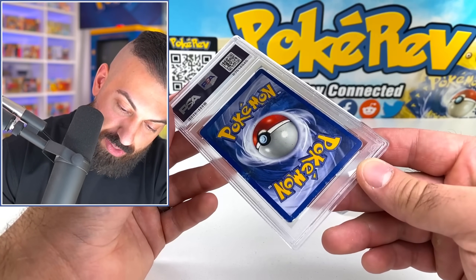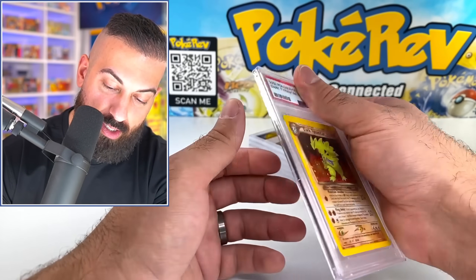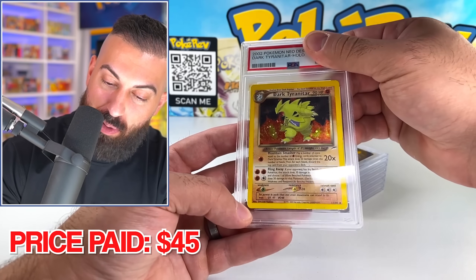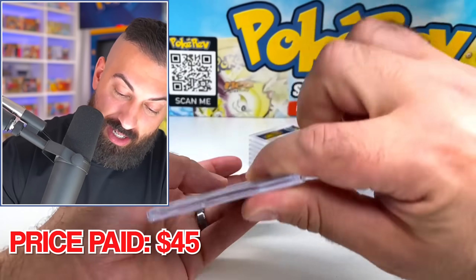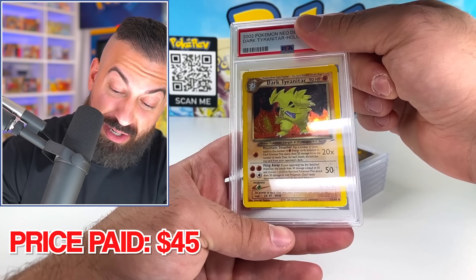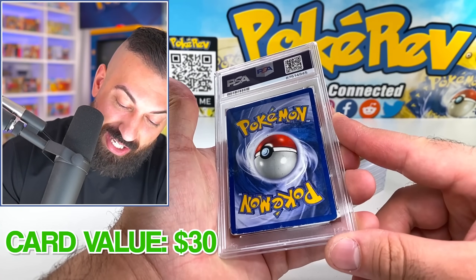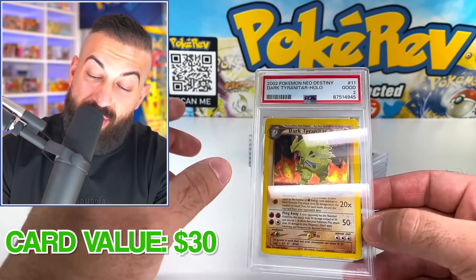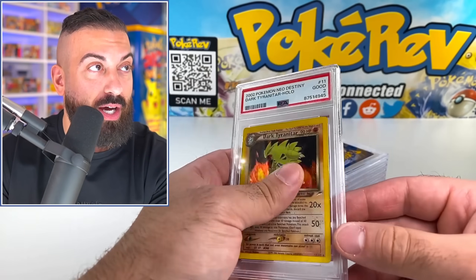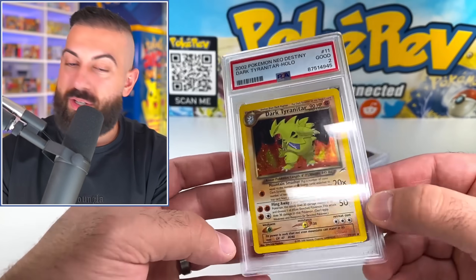Next card — this one's dirty on the back, pretty beat up. Something's going on on the back — this one's not looking too good. It's the Dark Tyranitar from Neo Destiny. I don't think this one was that expensive because it's really, really beat. This could be like a two, honestly. It did hit the two! The Dark Tyranitar PSA 2 — one off from a one. This is apparently worth less as this grade than what we purchased it for: around $30, which is $15 less than we paid, plus another $15 for grading. Still a cool card. This is a fun experiment.